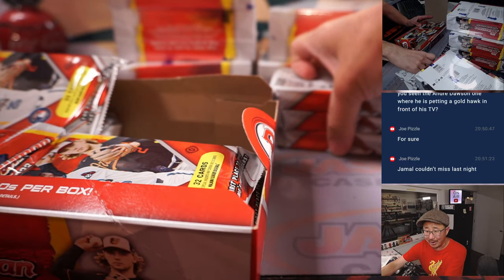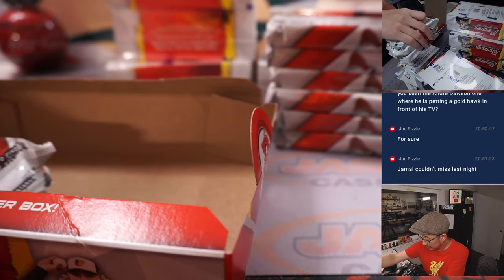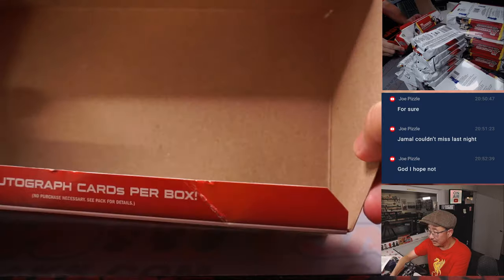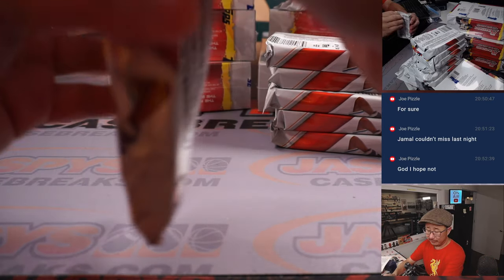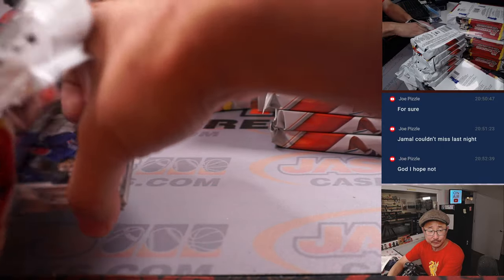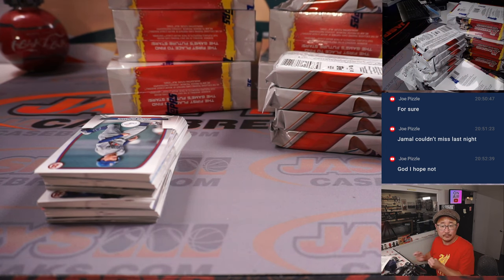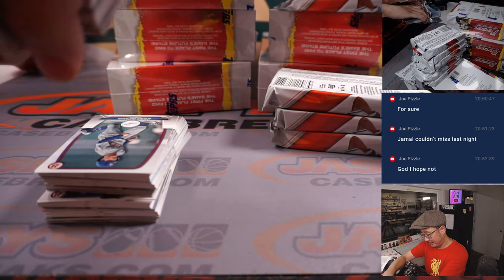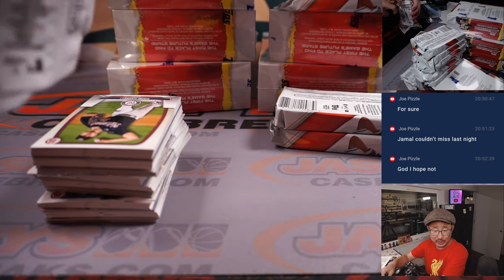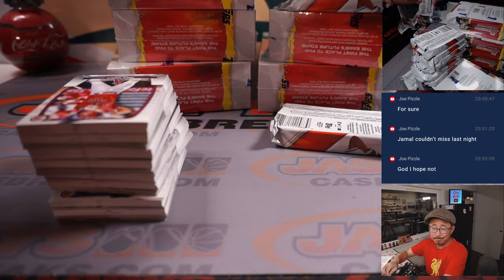Suns will adjust. Problem is, Suns did kind of trade a lot of that defensive depth away for Durant. DeAndre Ayton cannot have a plus-minus of minus 21. He's the only one that could put a body on Jokic, and he's got to score over Jokic too. 14 points, 7 rebounds, zero blocks — that's not enough.